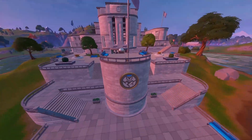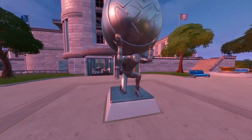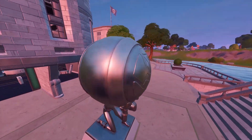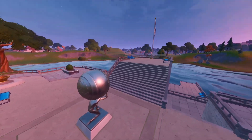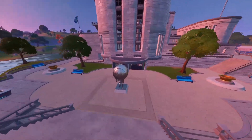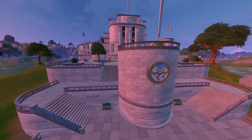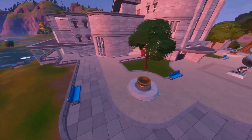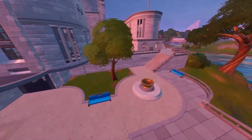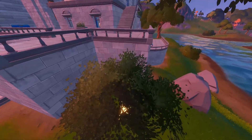Right off the bat we've got a flag, logos, and statues of the tier 100 skin Midas carrying what looks like a sphere object. Comment down below what you think this object is - is it the logo? Yeah, it's the logo in some sphere form. It looks pleasing, kind of a park theme, very nicely set up. Let's go around and check out the exterior first.